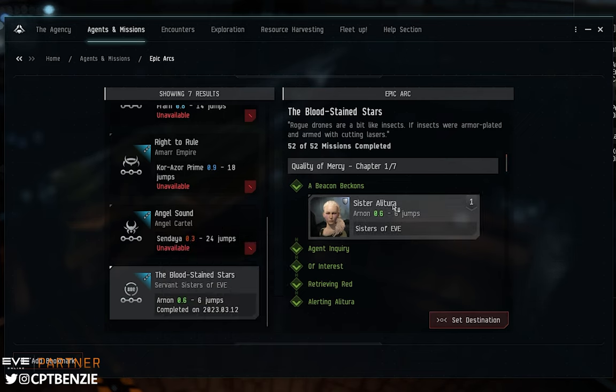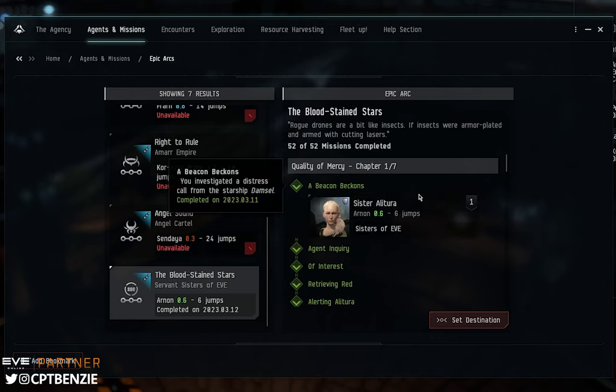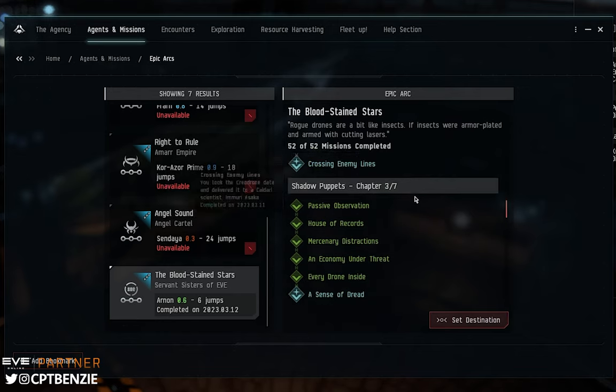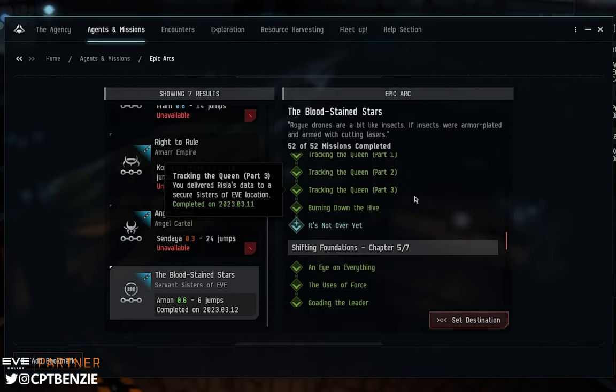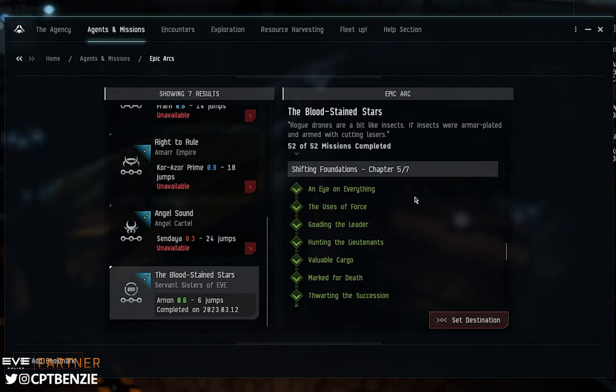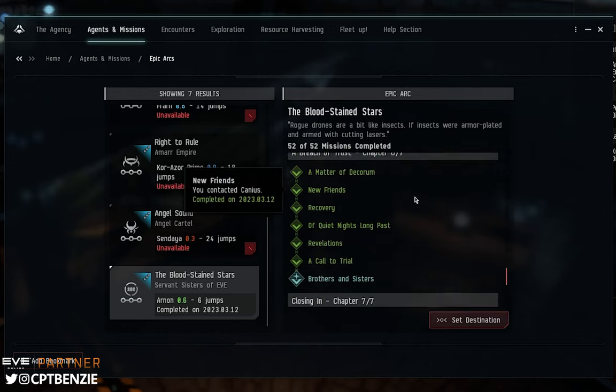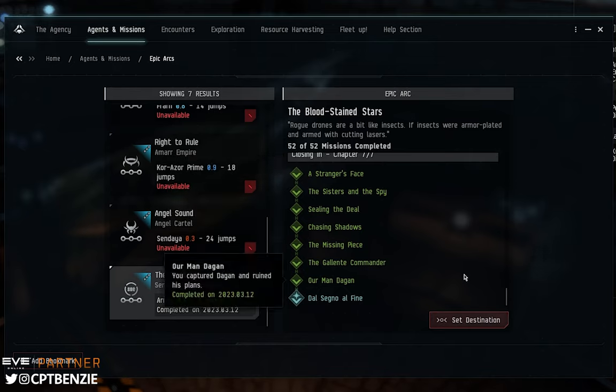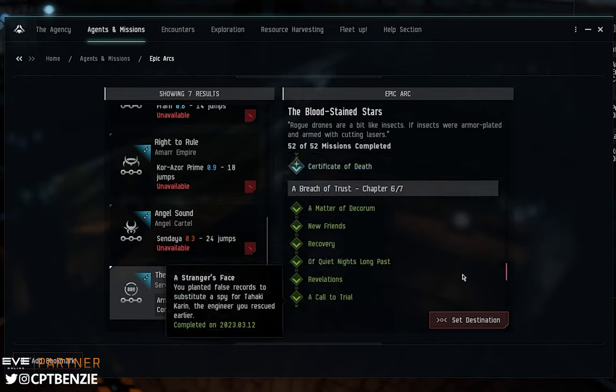Here you can see the Bloodstained Stars. It's going to be 90 days after completion before this comes back. Once it's available you just click on it, set destination and fly to the first of the different agents. Sister Altura will start this mission line off, and do be warned it is long. There are seven chapters and quite a few missions to clear. Some are straight up combat missions, some involve picking up items and dropping them off somewhere else, so do read the missions carefully. It also has some really interesting story line and lore.